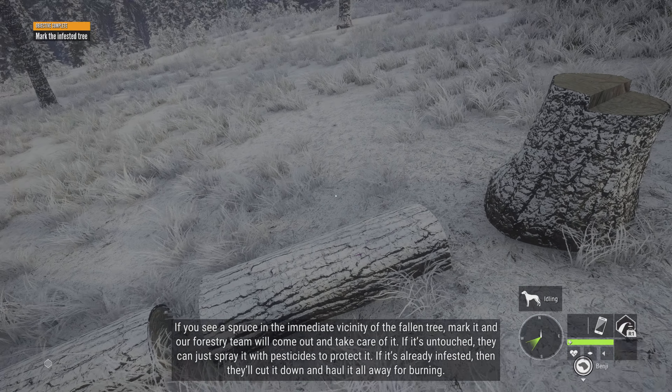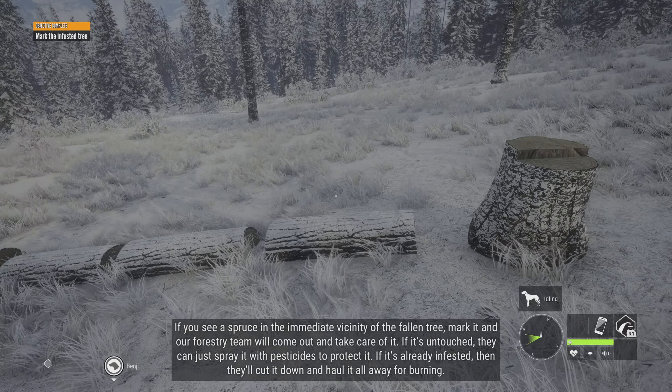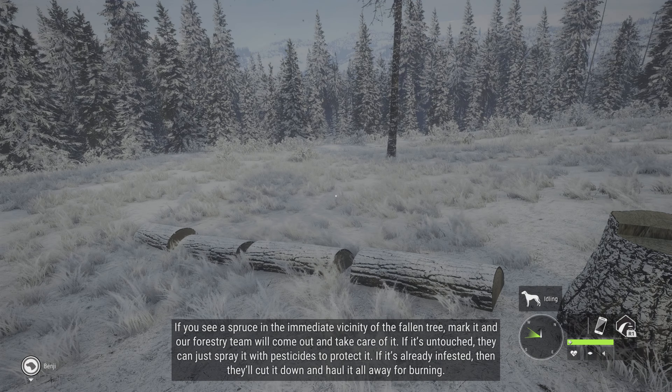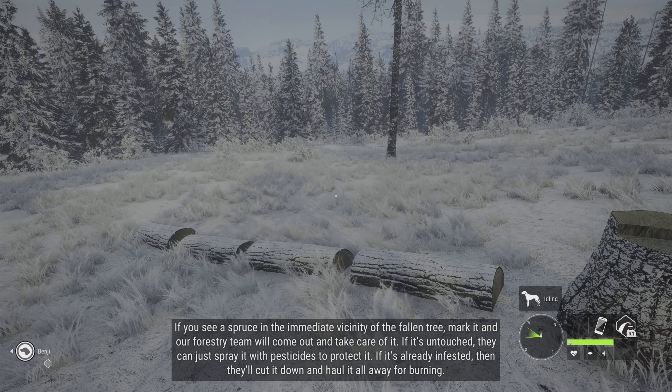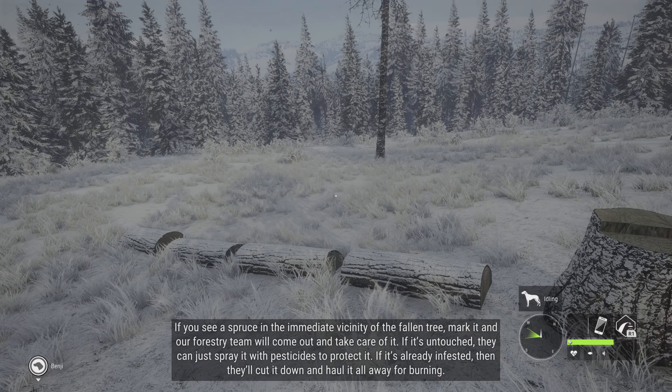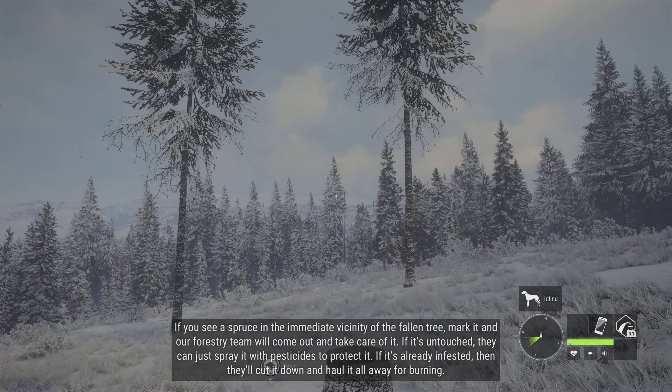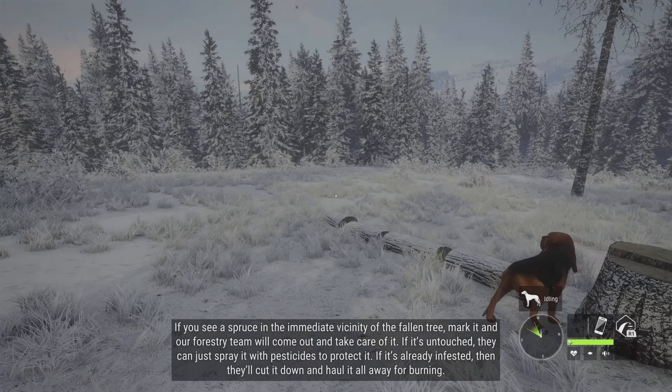If you see a spruce in the immediate vicinity of the fallen tree, mark it, and our forestry team will come out and take care of it. If it's untouched, they can just spray it with pesticides to protect it. If it's already infested, they'll cut it down and haul it away for burning.